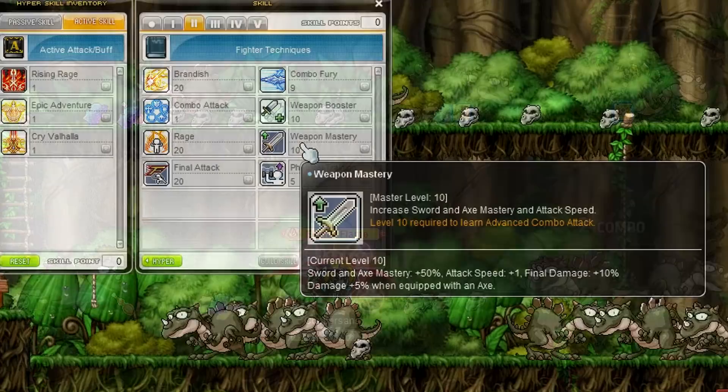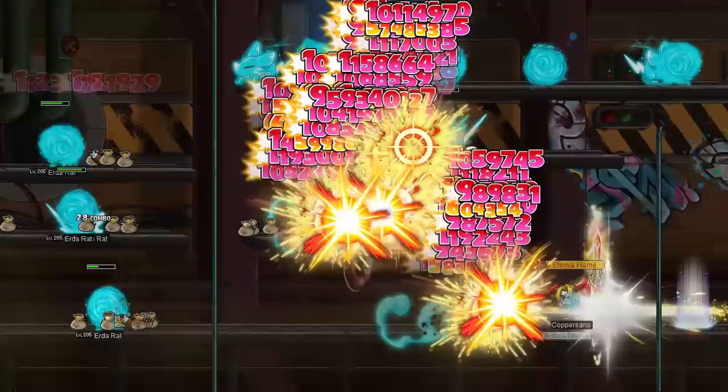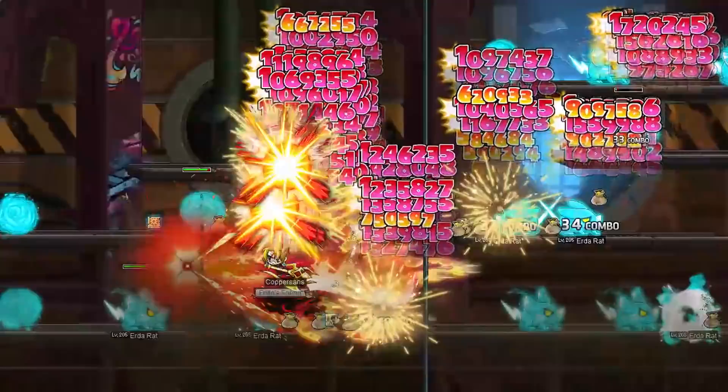The not-so-minor change for this class is the addition of 1 attack speed on their weapon mastery skill. This brings 2-handed heroes a bit closer to 1-handed heroes' attack speed, but overall the difference between the two isn't that massive anyway. I usually go for 2-handed sword or axe first and then switch to 1-handed at later levels for the additional star forces a shield can get.